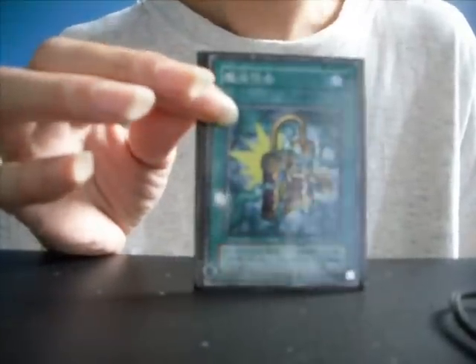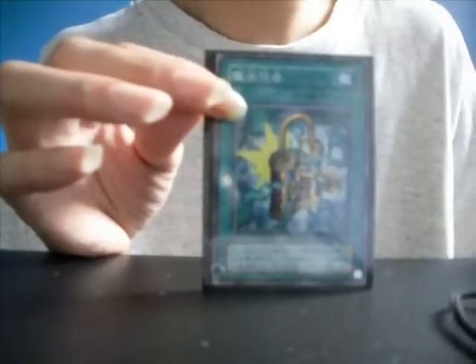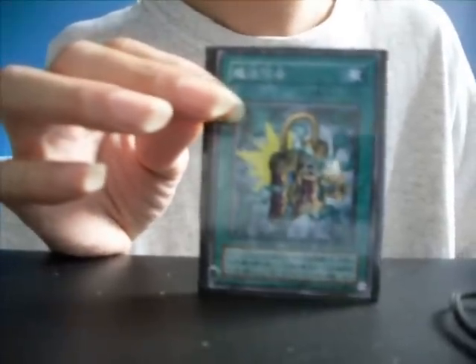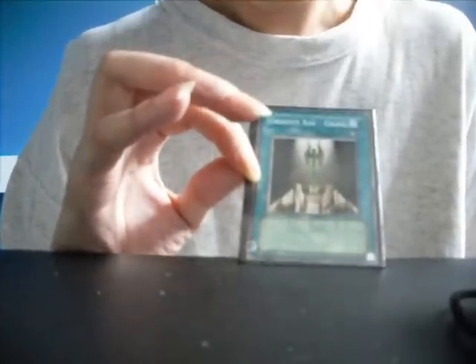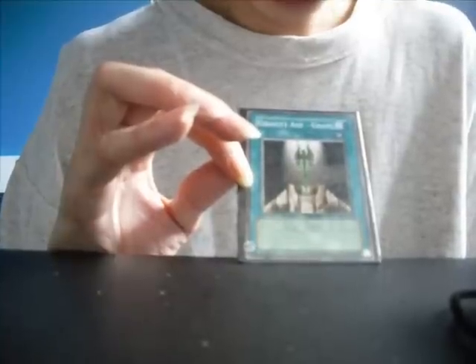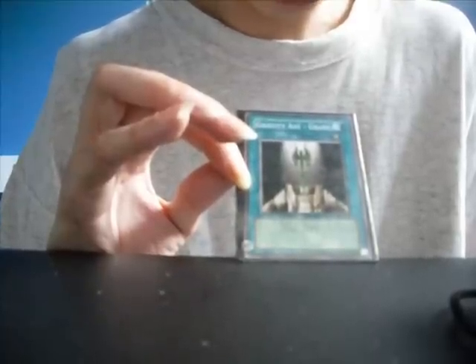Moving on to my magic cards. First off, the Spell: select one spell card on the field and destroy it. If the selected card is set, pick up and see the card — if it is a spell card it is destroyed; if it is a trap card, return it to its original position. Normal magic. Gravity Axe: increase the attack of a monster equipped with this card by 500 points. As long as this card remains on the field, monsters on your opponent's side of the field cannot change their battle position. Equip magic.